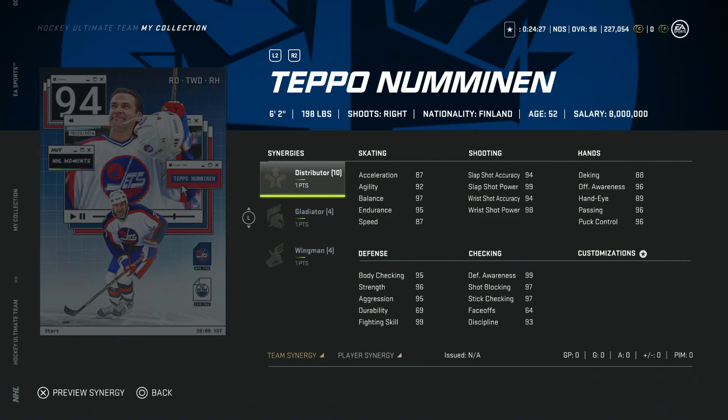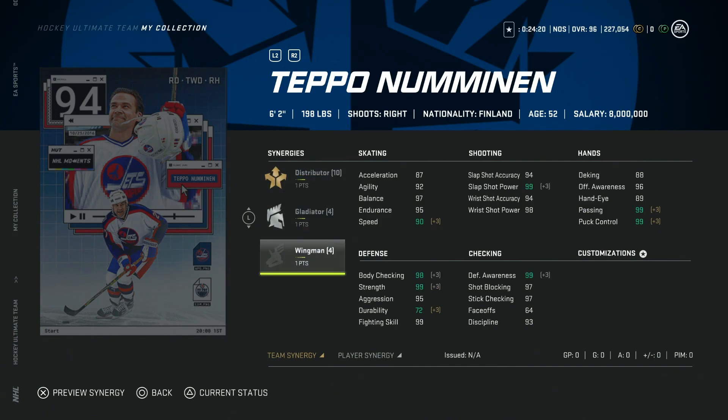Starting at number eight is the 94 Teppo Numminen. This isn't a bad card — he's got Distributor, Gladiator, and Wingman. Gladiator is probably one not a lot of people have, so let's assume you have Wingman and Distributor. At 90 speed, it's not bad, but you can basically get the same speed on Dougie Hamilton who's 6'6". If you're going to pay master item price, you need excessive height or a really good shot.